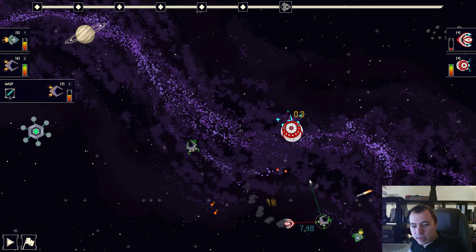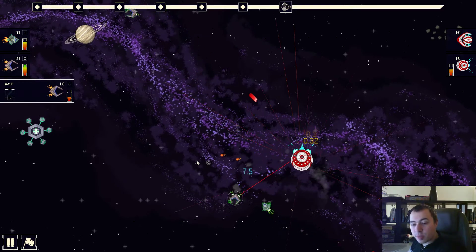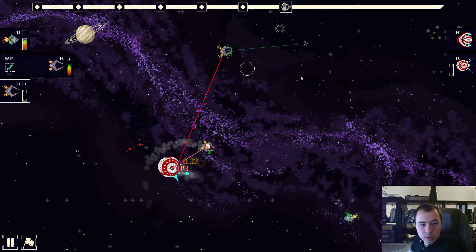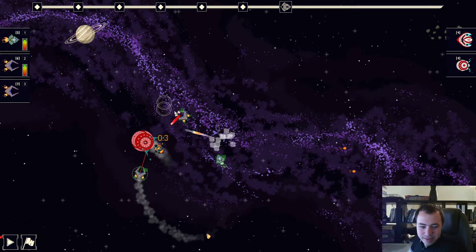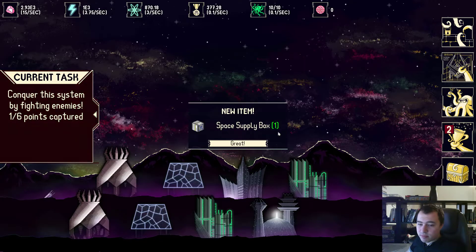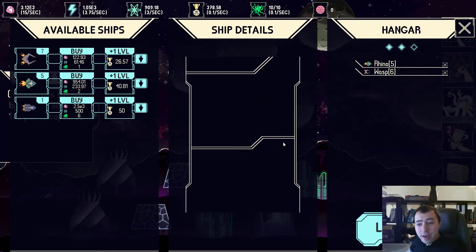The Rhino is a bit slower, so enemies can destroy it more easily. Then we reach a final level in this sector with a stronger ship. I navigate my ships and launch the torpedo, which deals bigger damage. Even though I miss, it doesn't matter — we clear the sector and obtain some loot to open back at base. As the game progresses, you'll be able to combine these items, which give permanent bonuses to whatever you want.